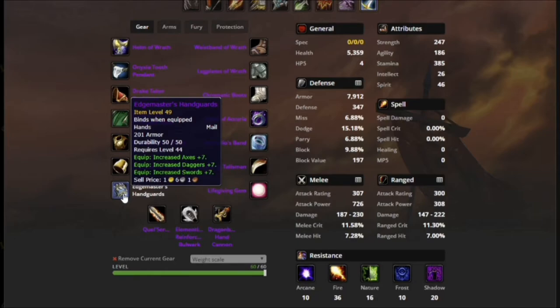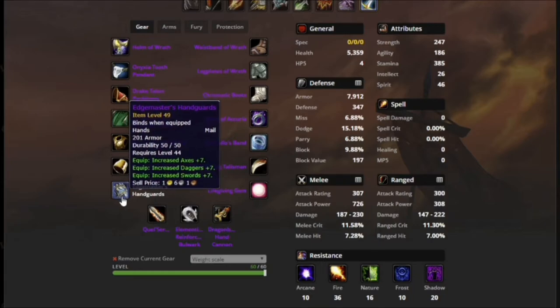I had to build this entire build around Edgemaster's Handguards because I need the weapon skill. Weapon skill is the single most important stat — up to 8 points — that you can get as a melee DPS or tank, because it reduces the penalty from glancing blows. In addition, this also reduces the hit that I need to get. You need 8% hit as melee, and this reduces it by 1.4% because each point of weapon skill reduces it by 0.2 — that's 7 points in weapon skill — so I'm only seeking 7% hit.